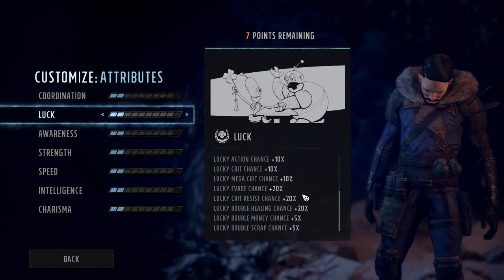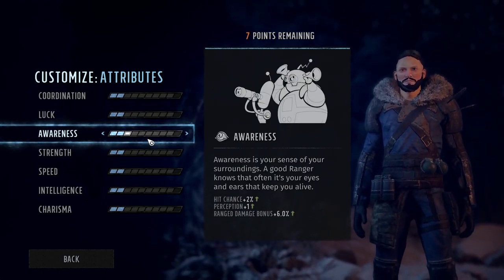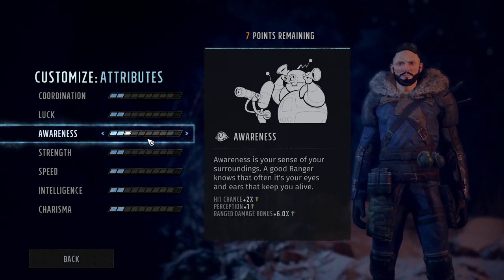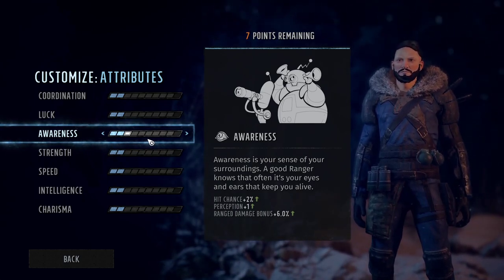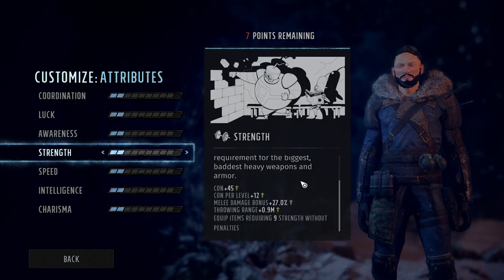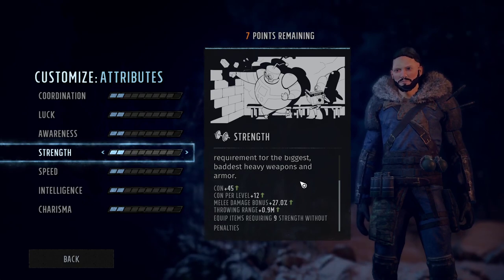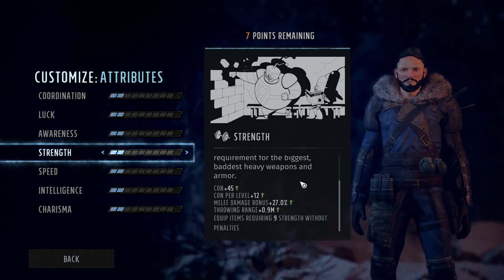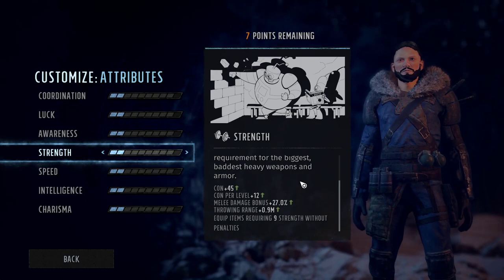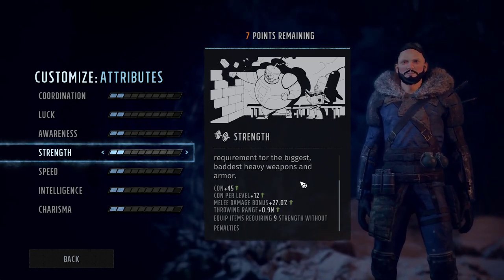I've triggered luck like five or six times so far, and it really has huge benefits. Awareness gives perception, and as I said, perception is huge if you want to spot hidden things. On top of that, it also gives you hit chance — extremely important — and ranged damage bonus. Strength seems like the weakest attribute in the game. If you position well, you don't need constitution, and strength only gives constitution. There is no item weight in this game, so you can carry whatever you like, making strength perhaps the weakest attribute so far.